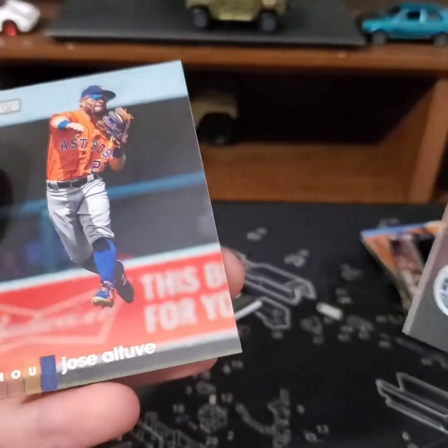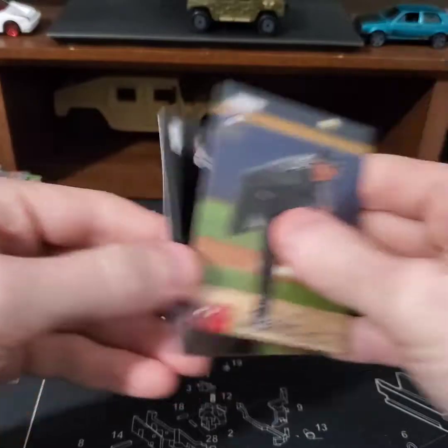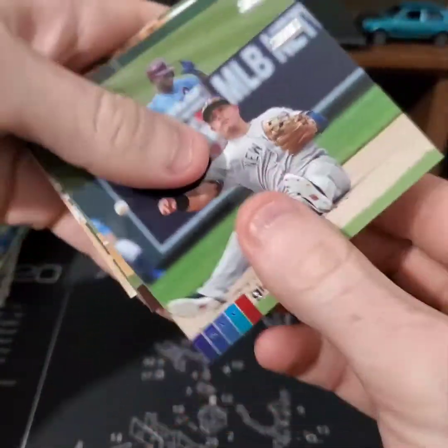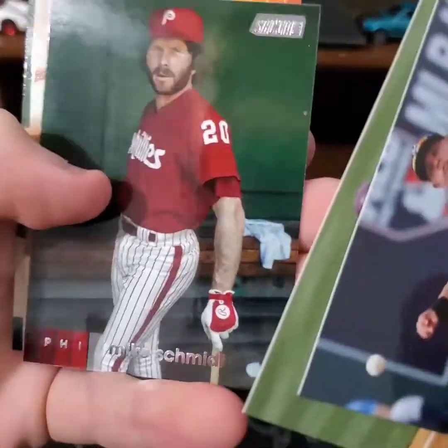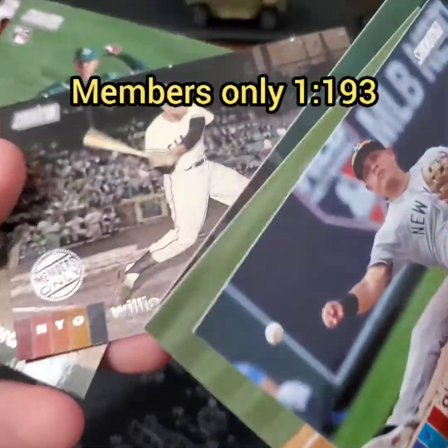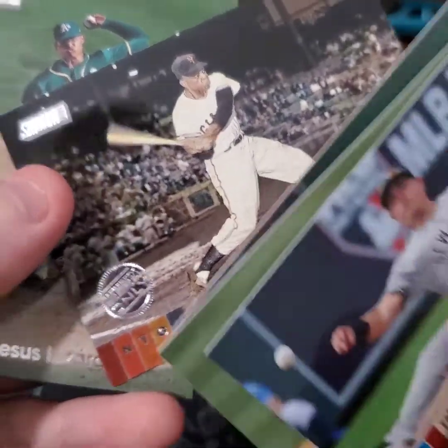Griffin Bash card — alright, pretty sweet. Rochelle, McCutcheon, Mike Schmidt, Willie Mays. What does that say? Oh — Members Only. Rochelle and Luzardo.